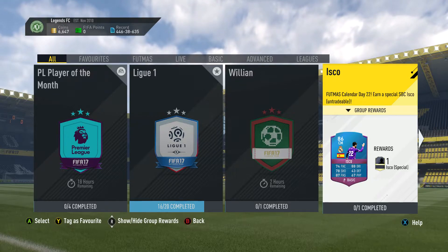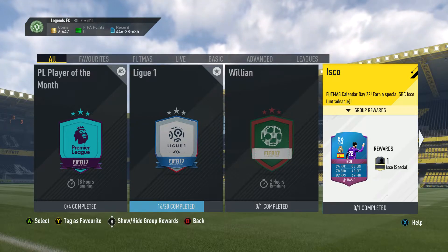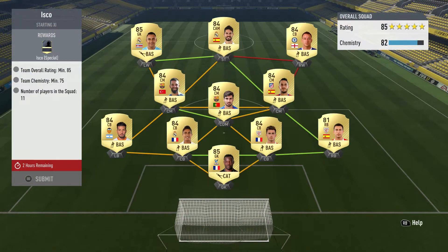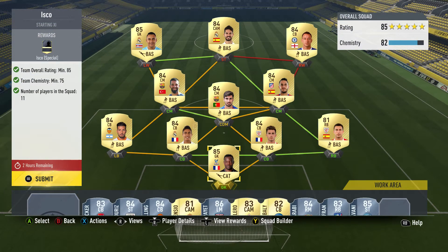This card looks insane and his inform card costs like 100k or so, so we're going to be doing this for a lot cheaper. This team costs anywhere from 50 to 60,000 coins — I know it's expensive but it's the cheapest method I can come up with. So there's the team.